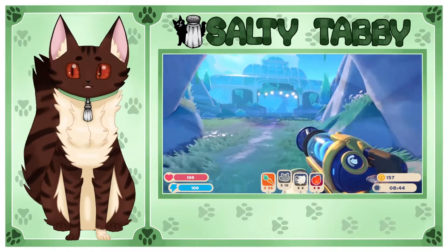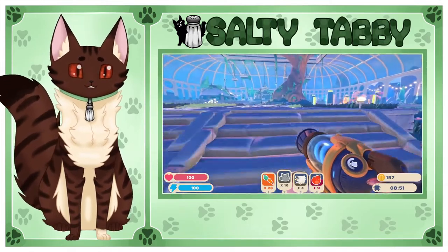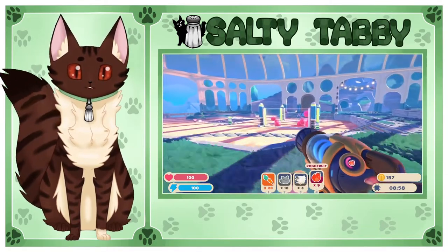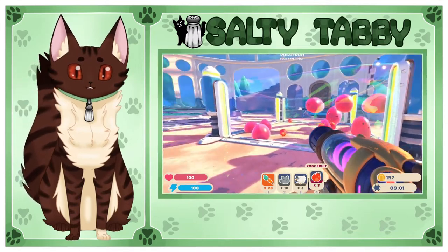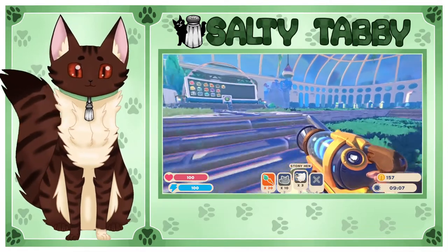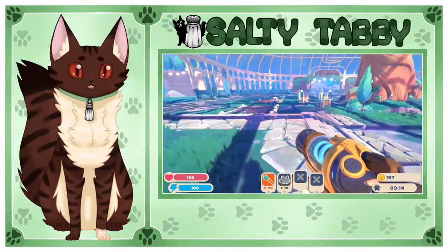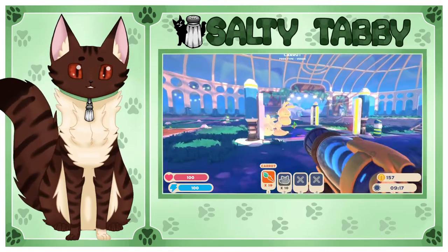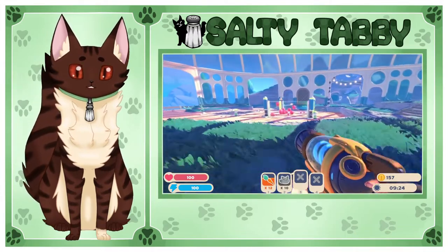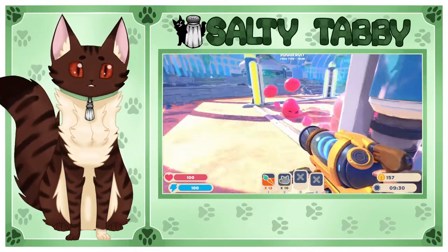Though there is a slime in this game that looks more like me than the Tabby slimes do, but that one's a little harder to get. So we'll see if we can find that at some point. Yes — these fruits for the pinks. Pinks, eat your fruits. We'll go put these Stony Hens away. Then we'll take these carrots and give them to the bunnies. There you go buddies. We'll go back over here real quick — anybody in here who's still hungry?